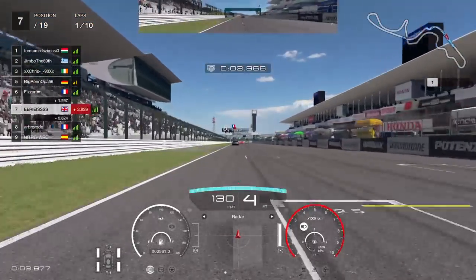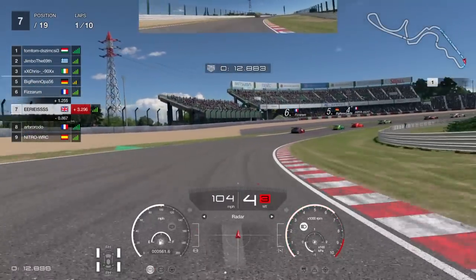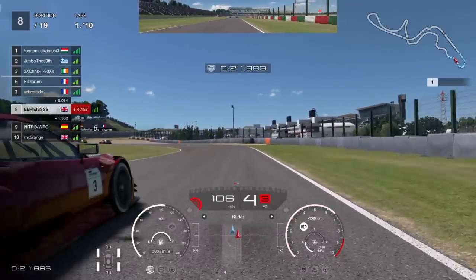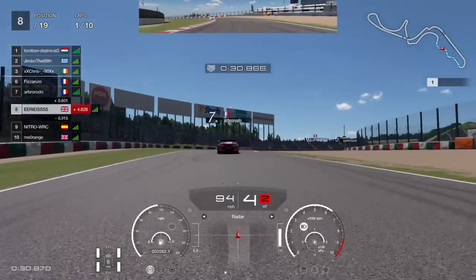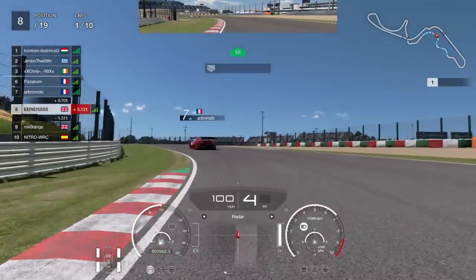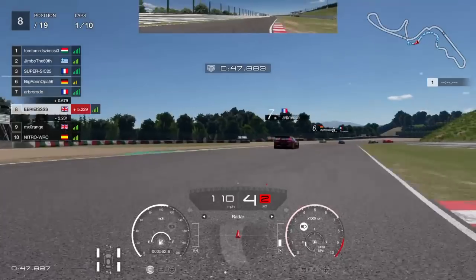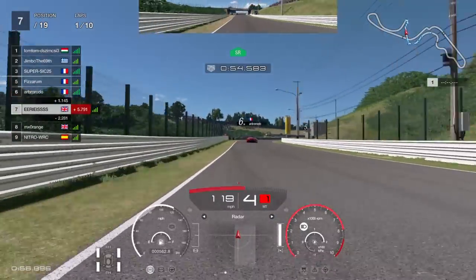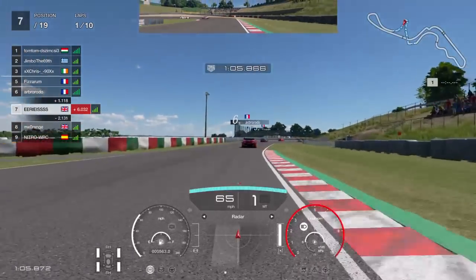So today we've got 10 laps around Suzuka in Group 2 Lexus. The lobby isn't the strongest, which is probably why we've qualified where we have, but this is a good opportunity to try and get another top 10 finish. Last time out we had the pace but got caught up with race incidents. There was far too much throttle coming out of corners — I just didn't have the throttle control, which caused a few spins. So I'm going to try and race smarter, not harder, being careful with throttle control especially at the second Degner, the hairpin, and the final corner.